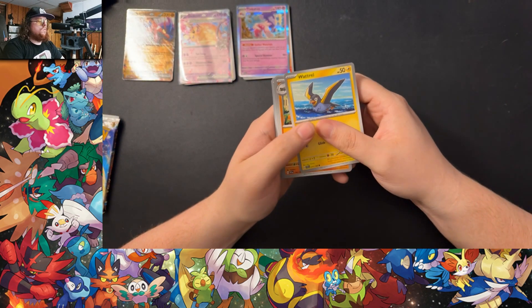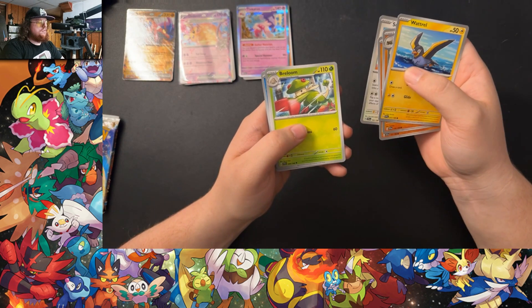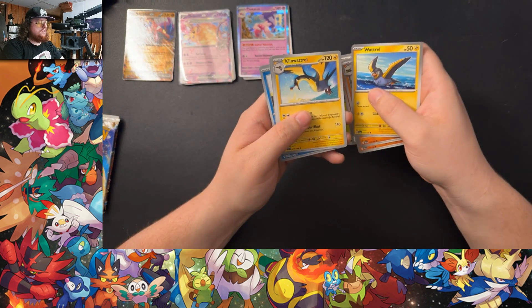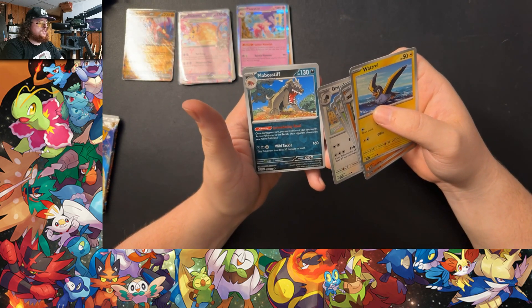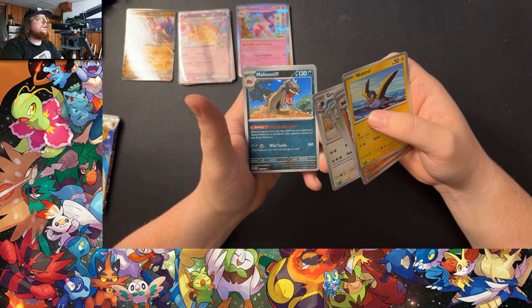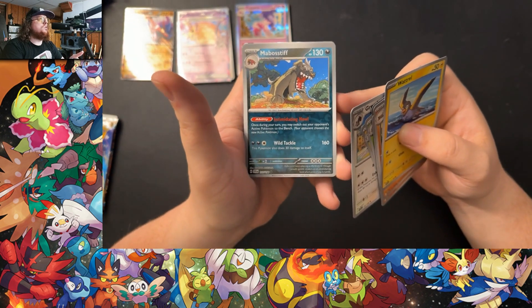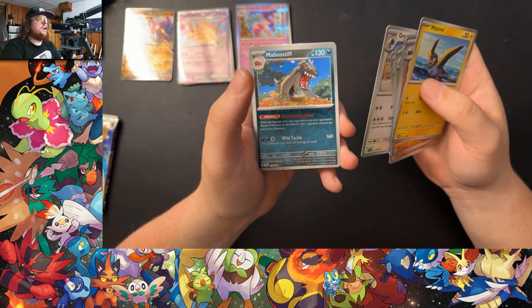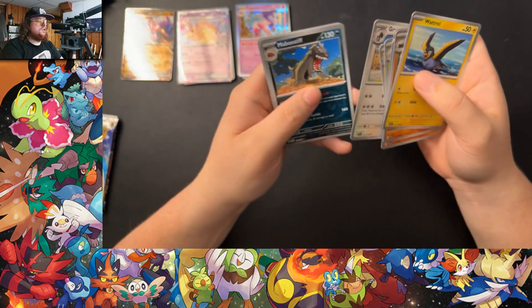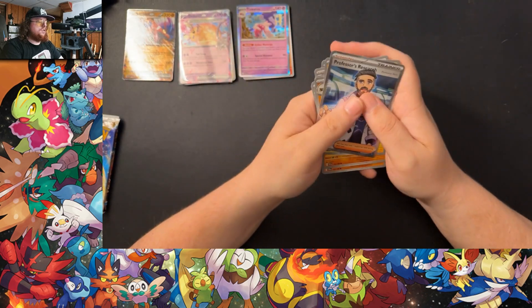Scarlet Violet Base Set pack. Got Wattrel, Cocker Rock, Mankey, Squawkabilly, Breloom, Kilowattrel — gonna involve it right away — Greedent, a Reverse Hollow Mabosstif. Nice art on that one. I think the Darkness or Lightning type cards might have the best Reverse Hollows. Clauncher. And a Professor's Research Full Art.